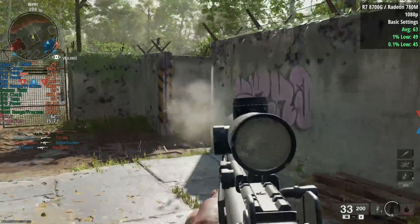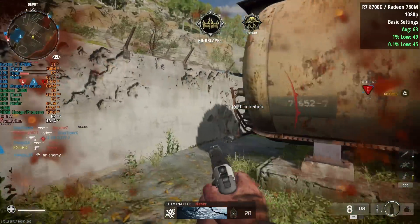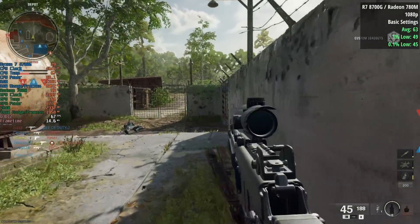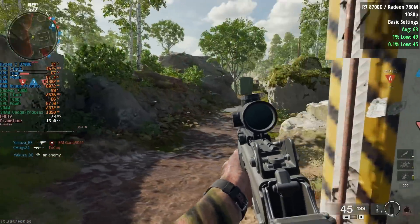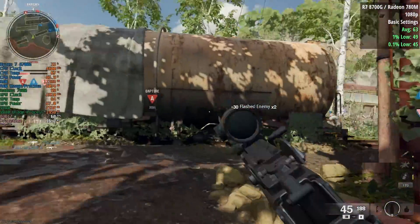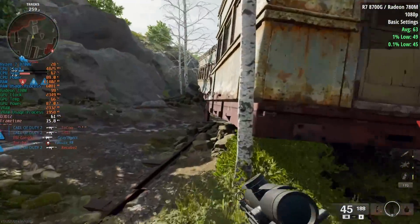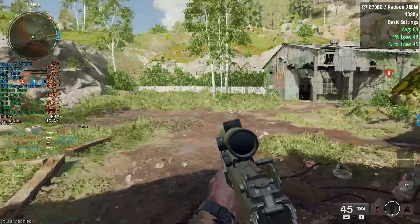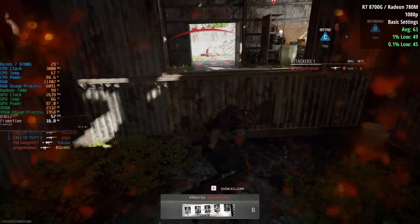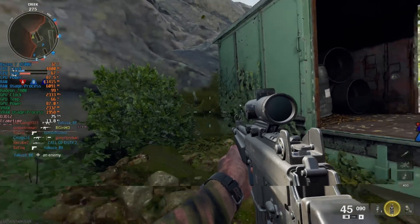I tested the same map — I believe it's called Derelict — across all tests. I didn't bother benchmarking the UHD 770 results properly since you saw how unplayable that was. But the 5560U with Radeon graphics and the 8700G with 780M graphics — Black Ops 6, at least the beta, is very much doable. It'll be interesting to see how performance changes when the full game releases. I'll test it again then, possibly with the same or different hardware and visual settings for a more in-depth look. For now, you should have a good time even with certain integrated graphics solutions. Thanks for watching — I hope this video has been helpful and I'll see you all next time.